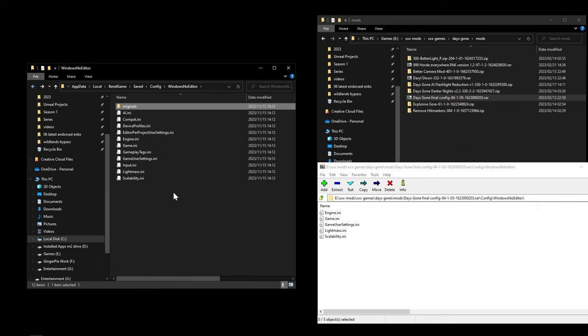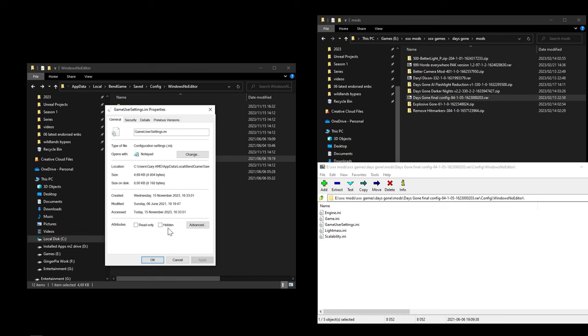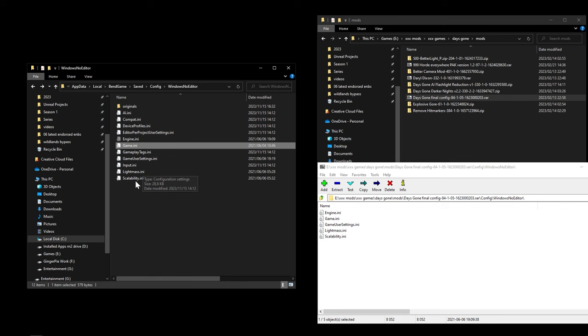Copy engine, game, GameUserSettings, Lightmass, and Scalability files into the originals backup folder. Then select all the mod files, click and drag them over to replace the existing files. The NAR mod is now installed. Before playing, make sure the INI files you copied over are set to read-only — each one should be checked as read-only.